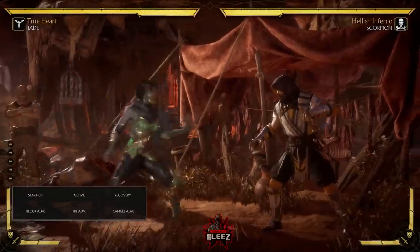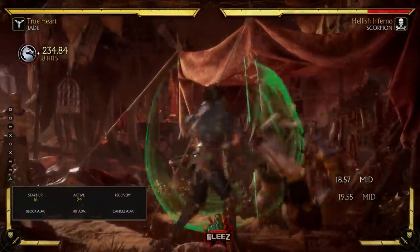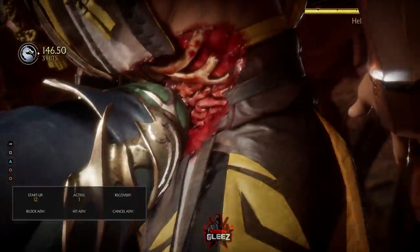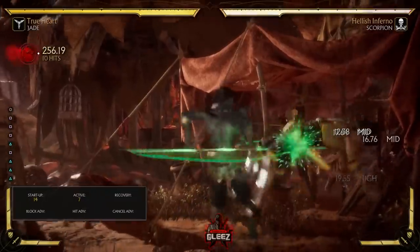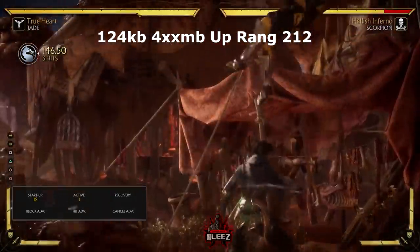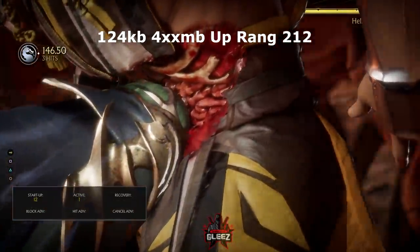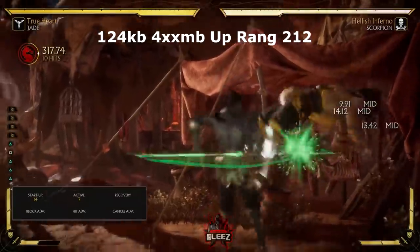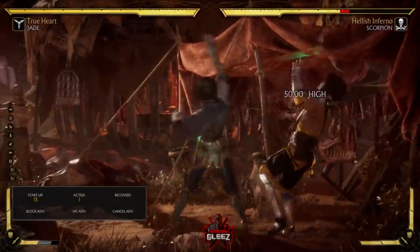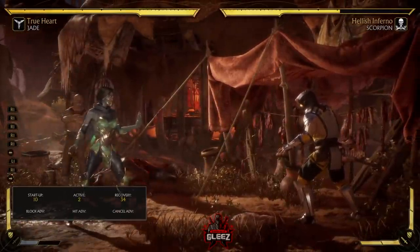Now let's look at the crushing blow in the corner. What I've been doing meterlessly is stand-one, stand-one, then back-three-four-three into back-forward-two. If you want the better knockdown, you can go with three stand-ones just like that. You can also spend meter on this — you'll get 330 damage. That's just stand-four into the up-rangs meter burn. That's just one way to utilize it — play with it and find combos of your own.